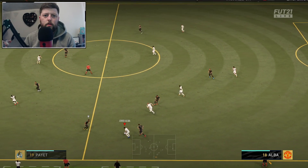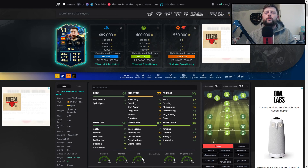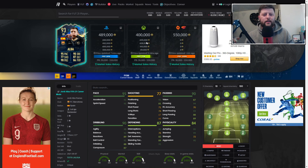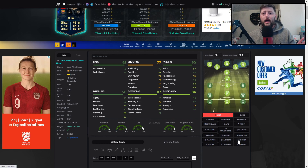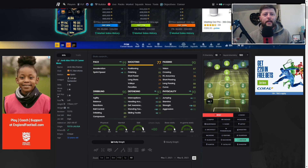Jordi Alba with a lovely tackle on Neymar, gonna find the ball into Mane, weighted to perfection. Find the cross in — Jordi Alba then. So he is coming in at about 400k which is perfect because we managed to sell ours off at 395, we bought him for 370 — a couple of k tax profit, which is brilliant. We normally end up losing so much on cards just on tax alone. Alba seems to have managed to rise up a little bit more which is always perfect, and honestly what a fantastic card.